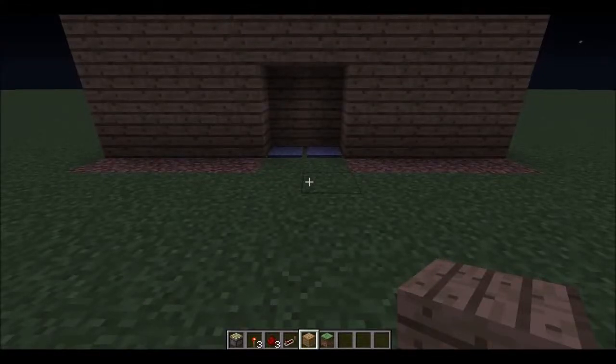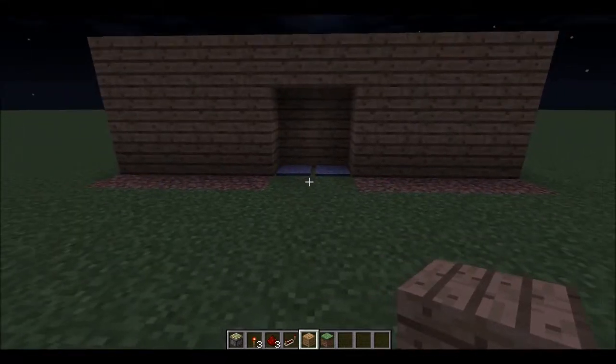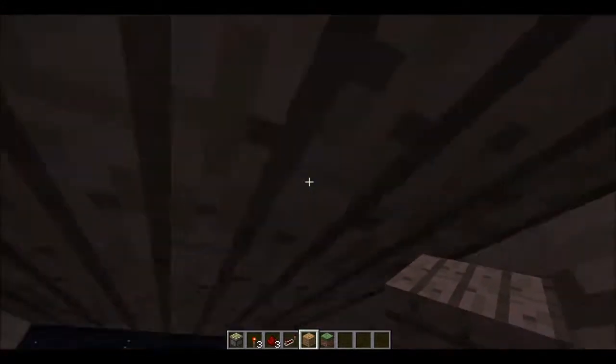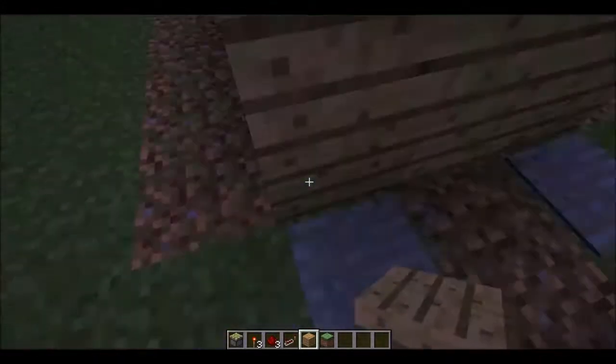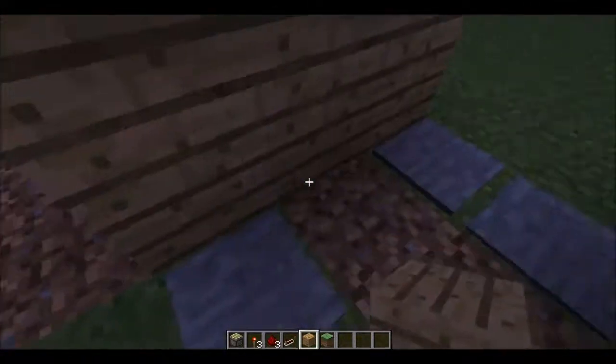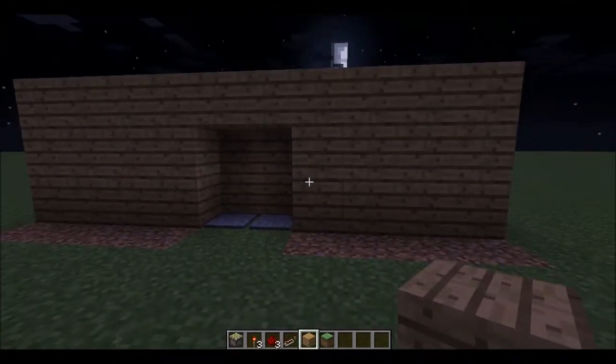Hey guys, PifeyPlays back here, welcome back to another video. Today I'm gonna show you guys how to make a piston door. You just step on these pressure plates and it'll open the door. Go on to the other side to close the door — you can do the same thing from here and back.